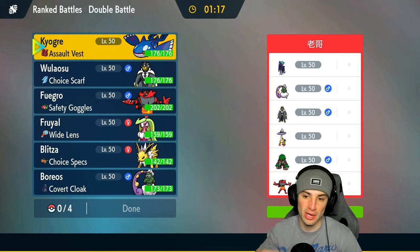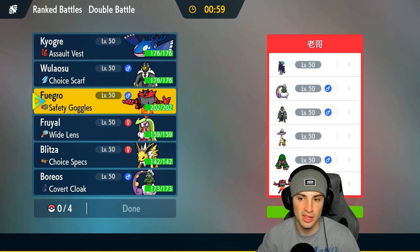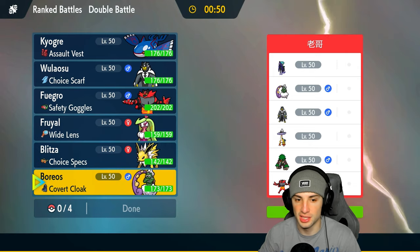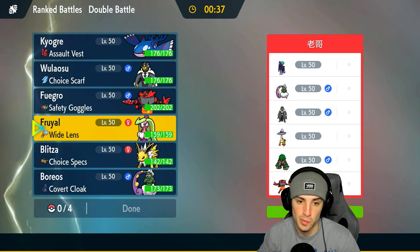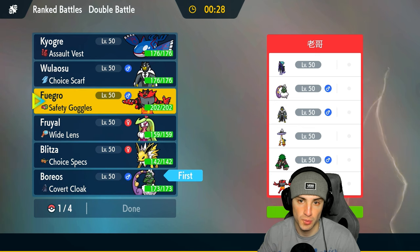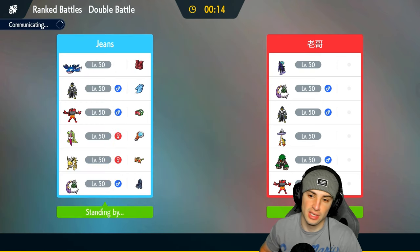We're going up against a Shadow Rider Calyrex team in match number two. They have Tornadus, Urshifu, Raging Bolt, and the dreaded double Fake Out combo of Rillaboom and Incineroar. Incineroar is great for us due to its typing and their physical attackers. I usually like to bring Incineroar against Shadow Rider Calyrex teams. For my team selection, I'm going Tornadus, Incineroar, and Kyogre. I'm dropping Serena and Jolteon — I feel like offensively we just don't need Serena, even though they have two Fake Out users and Thunderclap users.